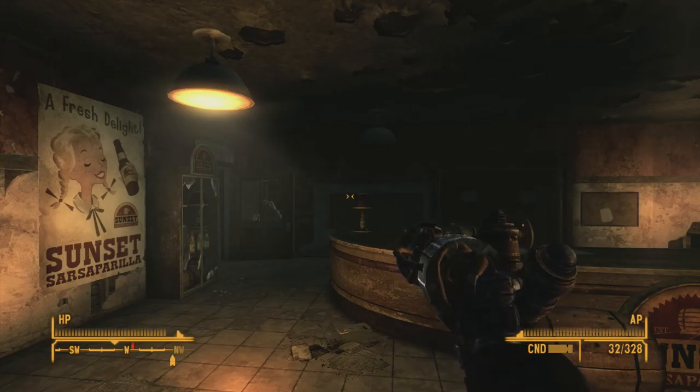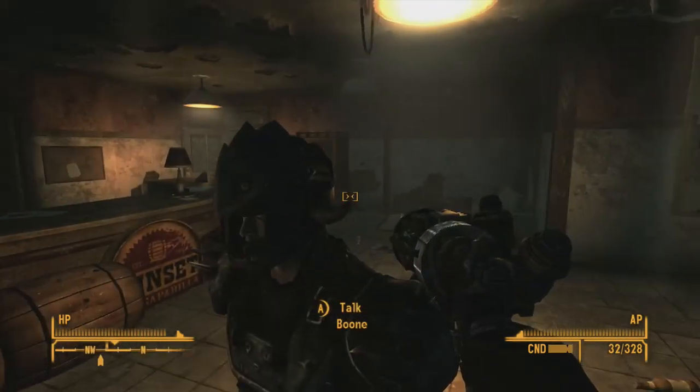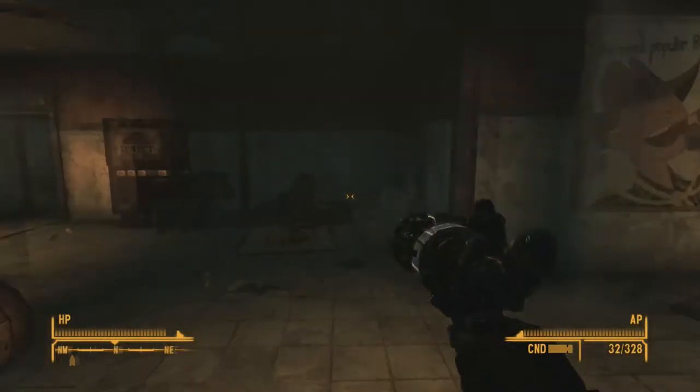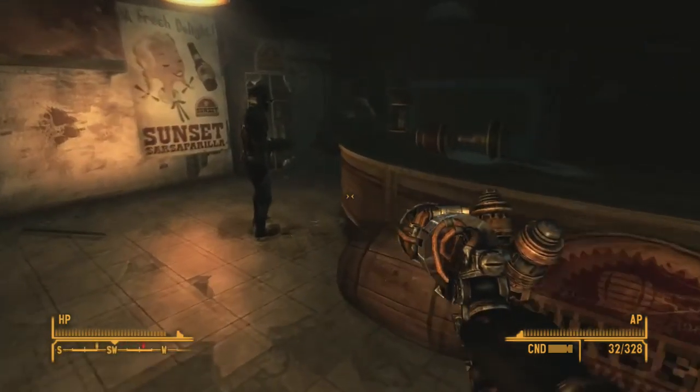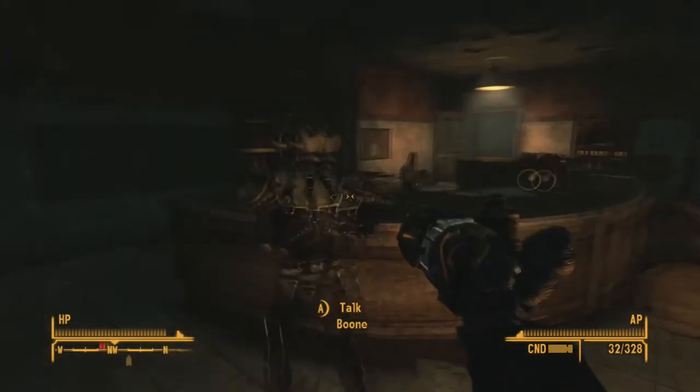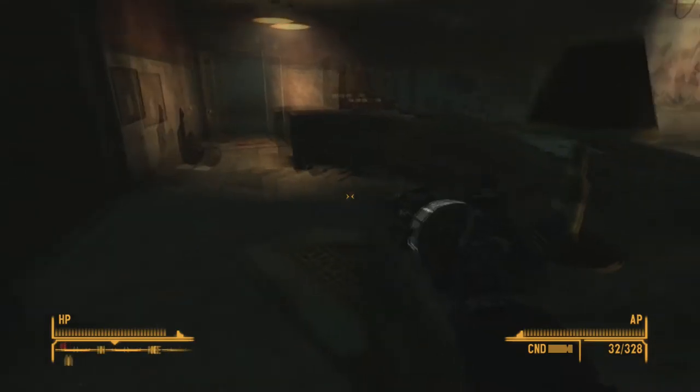Welcome back to my Let's Play of Fallout New Vegas. We are on a quest now to investigate a bottle cap press at the Sunset Sarsaparilla headquarters that shouldn't be here. And it looks like we have some enemies on the radar.